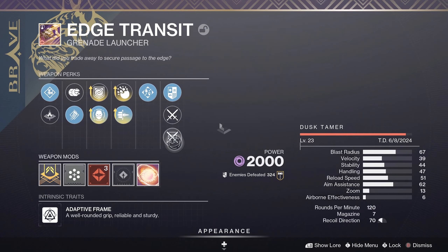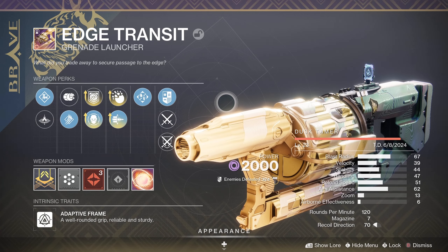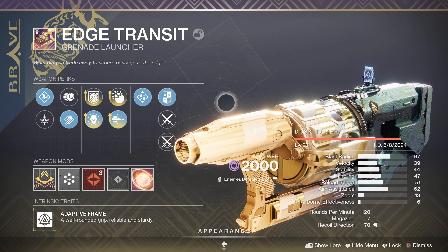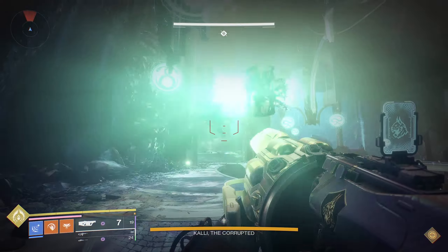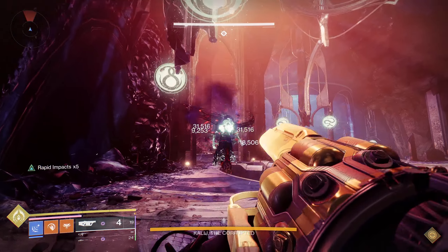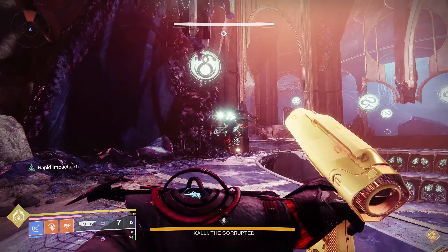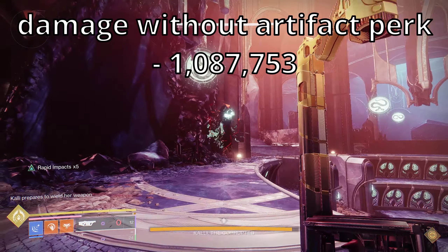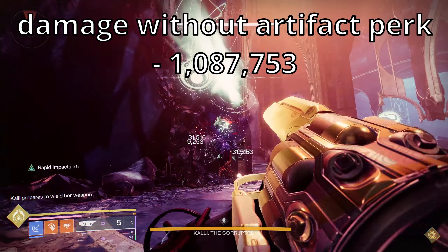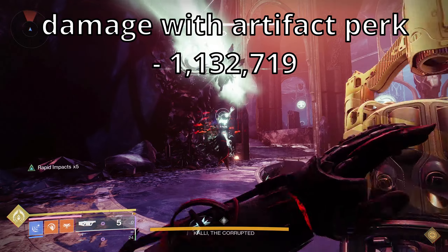I do have Bait and Switch on this Edge Transit, but I wasn't proccing that in this video — just to get a flat damage number so we can figure out how much damage it was actually doing. I believe I had around 26 shots total to fire at Kali. The normal amount of damage without the artifact perk was 1,087,753 total damage.